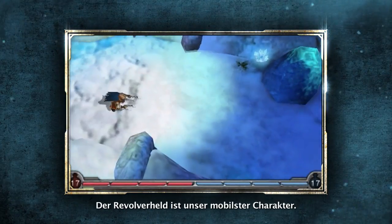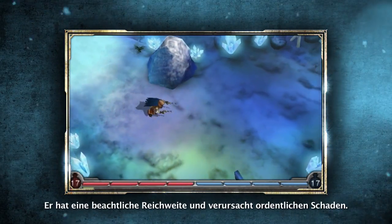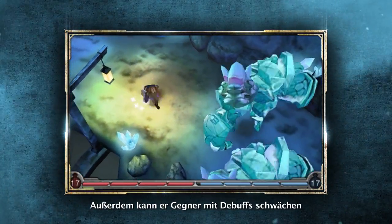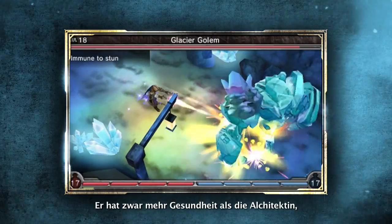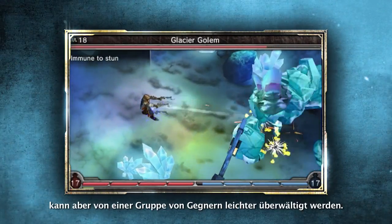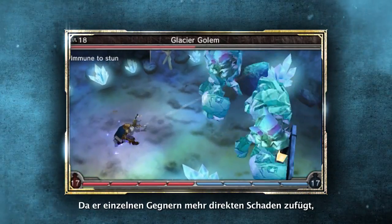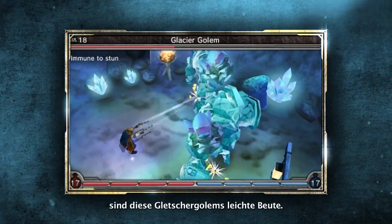The Gunslinger is the most mobile of our characters. He's a great ranged character who does decent damage, and he's very good at weakening enemies with debuffs — putting negative effects on them. While he has more health than the Alkitect, he can become more easily overwhelmed by a group of enemies. He deals more direct damage to single enemies, making these Glacier Golems easy pickings.